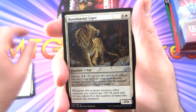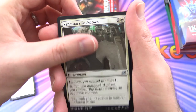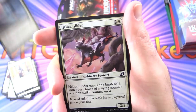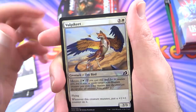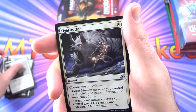Huntsmaster Liger — okay, so another uncommon. Snare Tactician, Sentry Lockdown — uncommon. Divine Arrow, Checkpoint Officer, Blade Banish, Helica Glider — this guy's hilarious. Nightmare Squirrel, Dayscout Marshal, Volpakeet — another one of those.